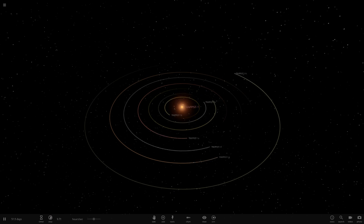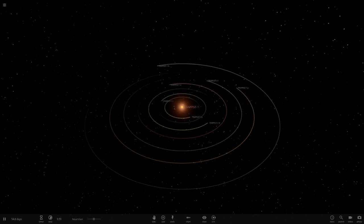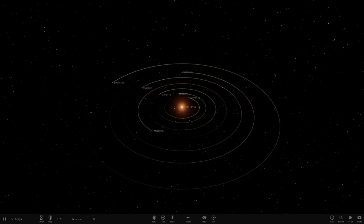What we're doing today, as you've already seen, is putting the sun into the TRAPPIST-1 system to see what chaos can unfold. I'm pretty sure this will be quite a quick process so it won't be the longest video, but one of you guys requested it so yeah, let's do it.